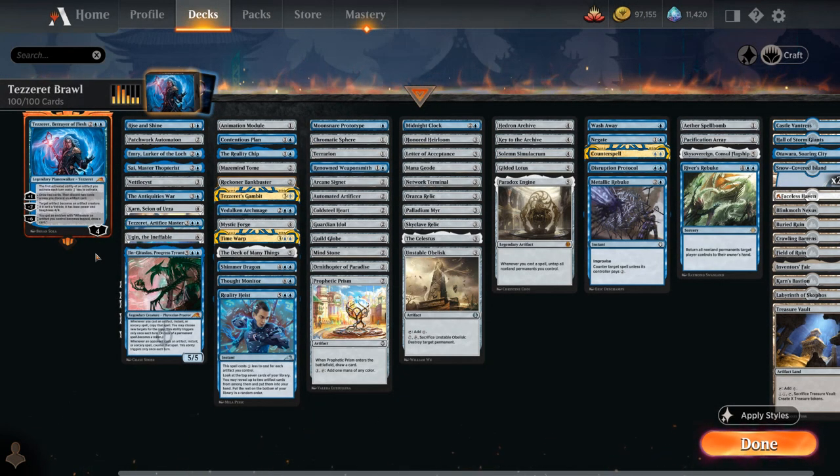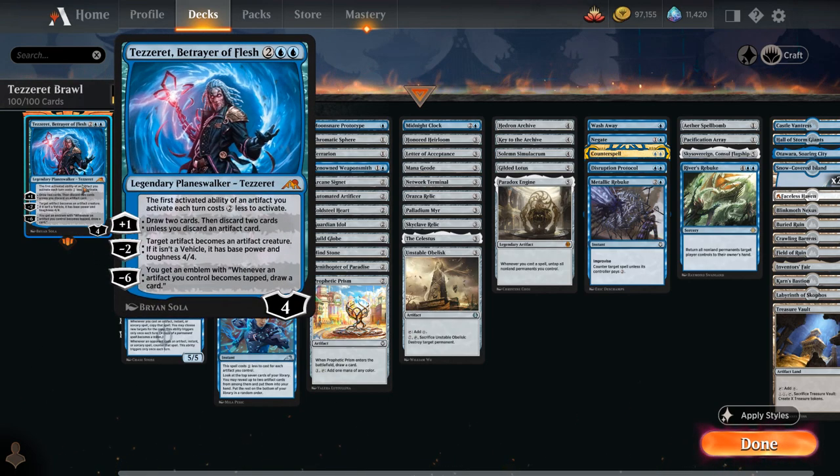Hello and welcome to another Historic Brawl games video. Today we're taking a look at a mono blue artifact deck built around Tazeret, Betrayer of Flesh.